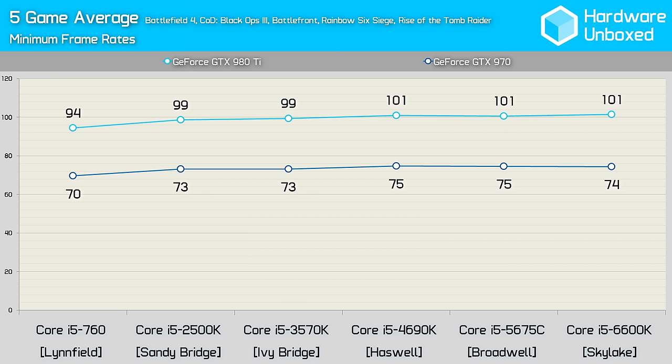If we look at the non-CPU-intensive titles, we find very different results. Using either the GTX 980 Ti or GTX 970, the top CPUs such as the 6600K, 5675C and 4690K were all well under 10% faster than the 760, while they provided virtually the same performance as the 2500K. So, depending on what games you play, it is possible to make do with a very old Core i5 processor in today's games running a respectable GPU. That said, when the CPU is called to action the 760 looked a little slow. I could easily justify the upgrade to Haswell, Broadwell or Skylake from Linfield, but probably not from Sandy Bridge and certainly not from Ivy Bridge.